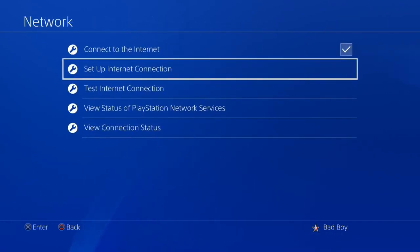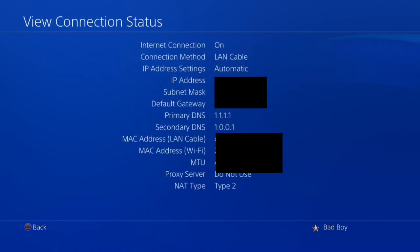You'll know it's active when you go to view connection status and you see on primary DNS it says 1.1.1.1, and secondary DNS it says 1.0.0.1. You would have a bunch of random other numbers if it wasn't enabled. So make sure you guys do that. I promise it will make your connection at least a little bit faster — 5%, 10%. Your ping should be lower, all that good stuff.